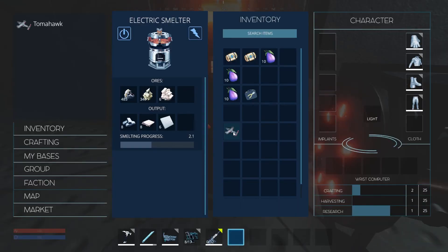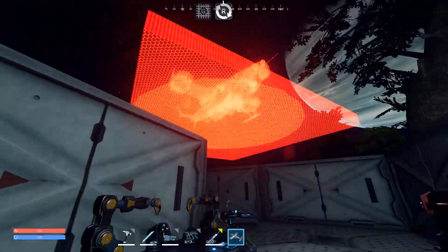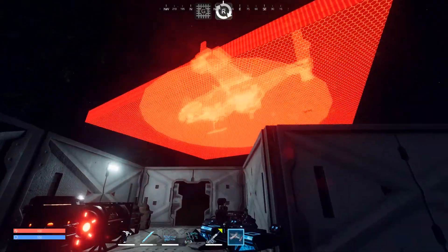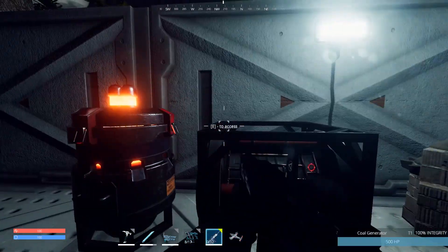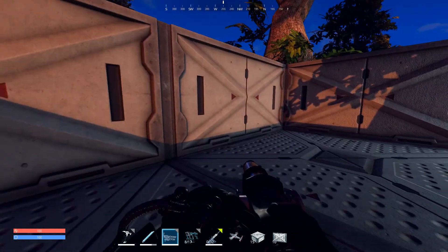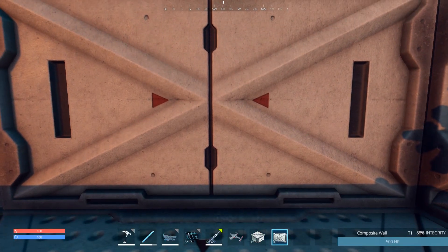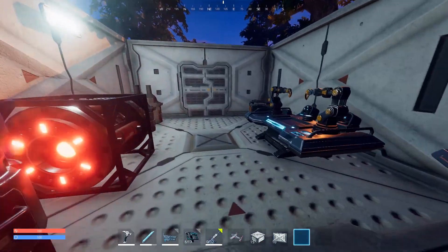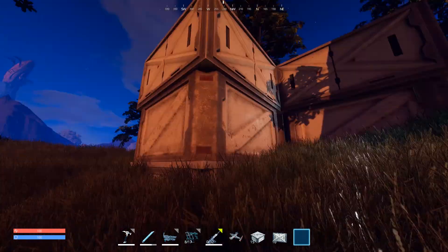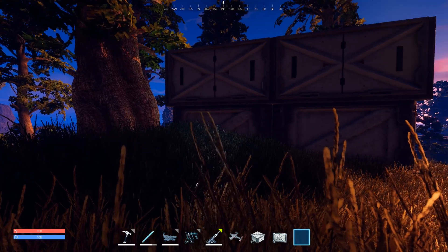Coal burns quickly — that's a fact. Let's take a look at this mystery item we picked up. It's a pad of some sort. Our base is too small — we're going to have to make more base pieces. I'm not sure how to demolish stuff. Can I pick things up? I still haven't figured that out. That would be amazing because it kind of sucks if you can't — then you're stuck with what you have.